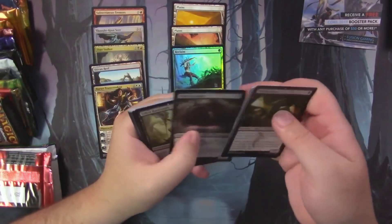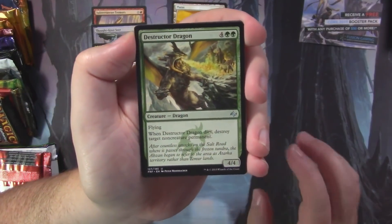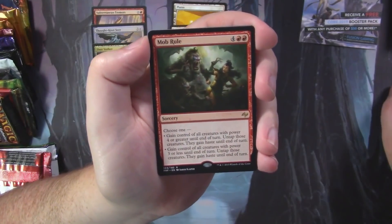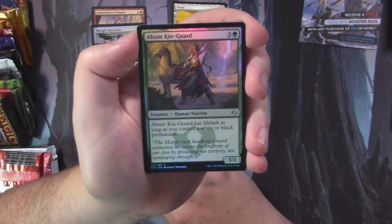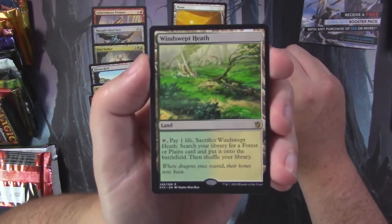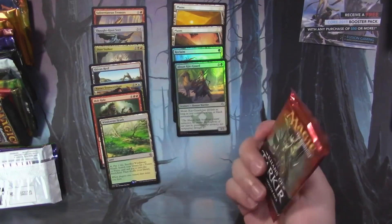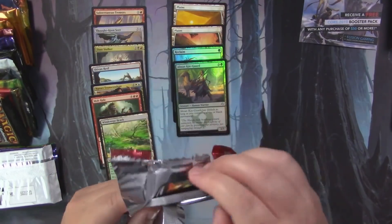Fate Reforged is next — we've opened quite a bit of this set, and there's always the chance of getting fetch lands. We've got Destructor Dragon, Jeskai Barricade, Rageform, and our rare is Mob Rule — not really what we're looking for. We did get a foil Abzan Kin-Guard though. And look at that — a fetch land! A Windswept Heath going into the patron pile. Interestingly, when we opened a fetch in our quickie videos for Fate Reforged, it was also in a pack with a foil — same thing happened here.